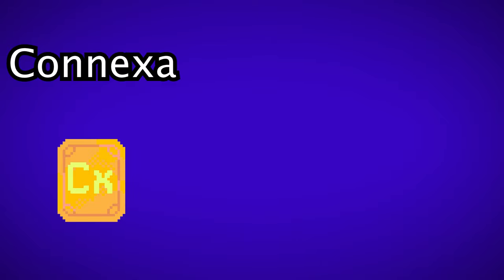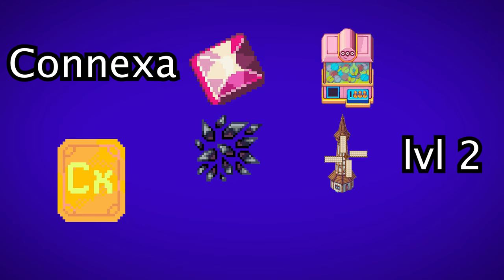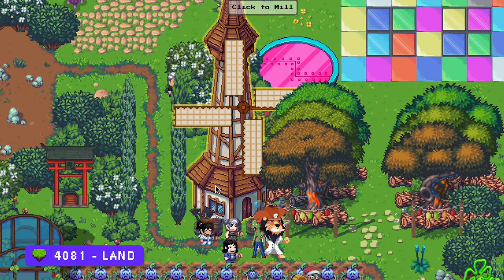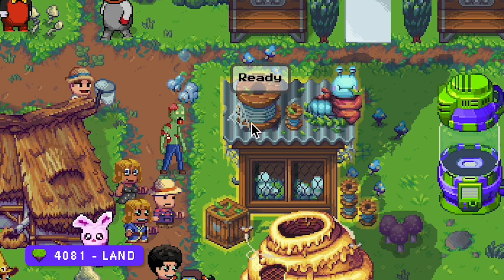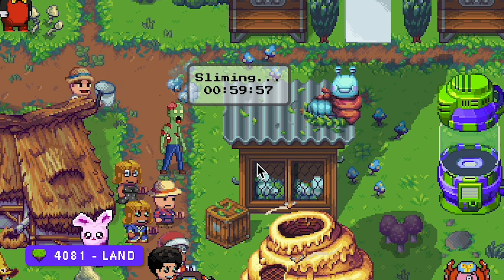The Connexa element needs a connector crystal from the claw machine, shrapnel from a windmill and also silk fiber from a silk hutch. You can make shrapnel when you are level 2 and you need iron bars for that. Silk fiber is very easy to get — just buy a silk slug and place it here on land 4081 and come back in an hour.